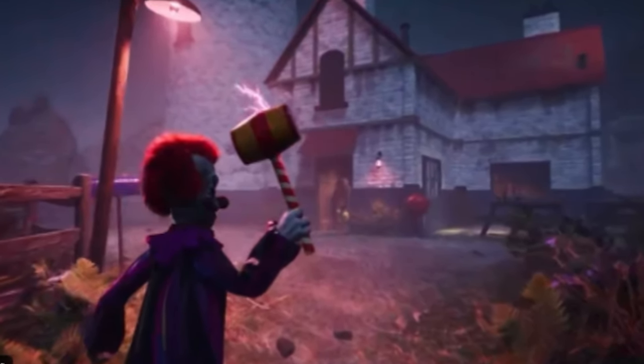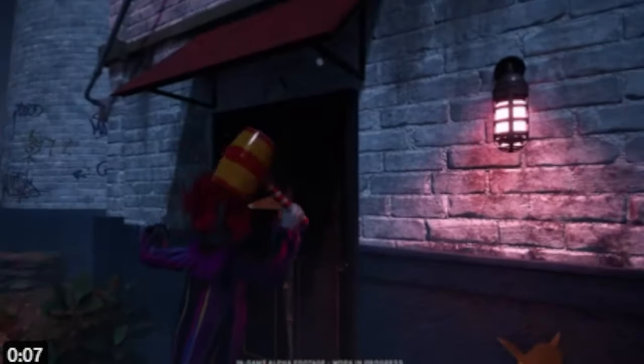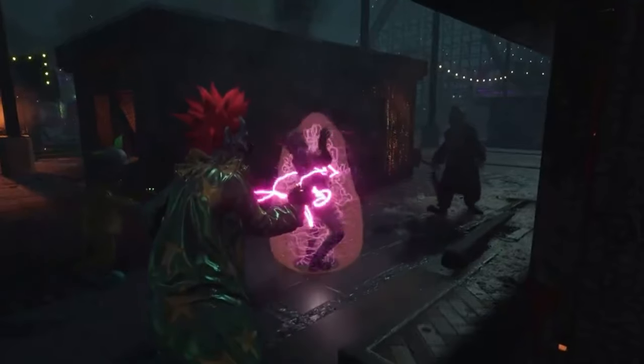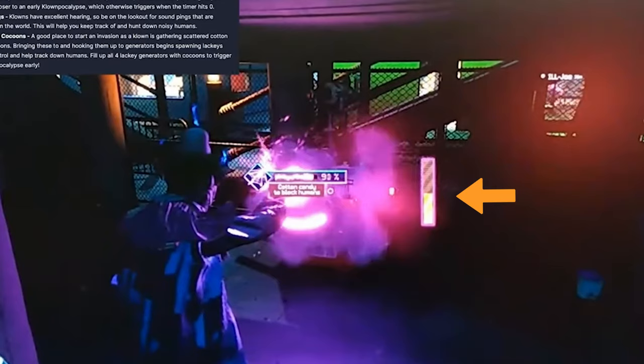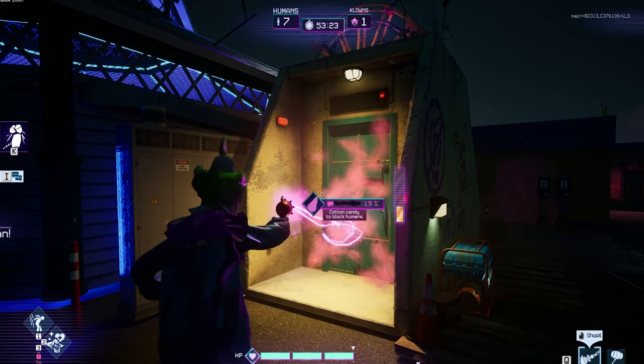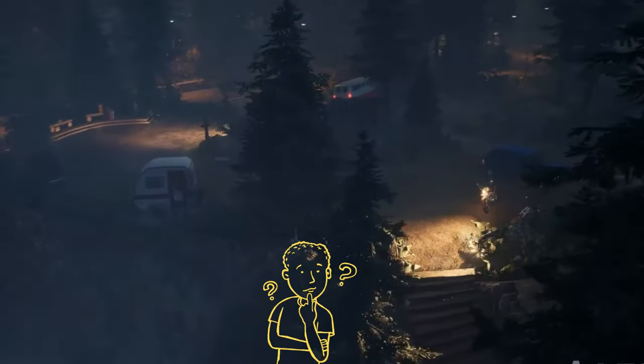Not only can the mallet be used for blunt attacks, it can be charged up and used to stun the survivors in the area that is hit. We've also seen it break down doors. But if you are trying to capture the humans, you can use the candy gun. Take note that the gun takes some time to fill up its meter, but it can be used to block objects used for escape and slow down their direction machine while you are en route to stop them.